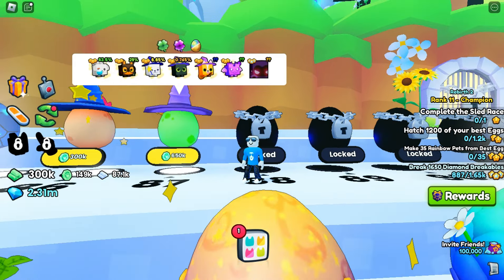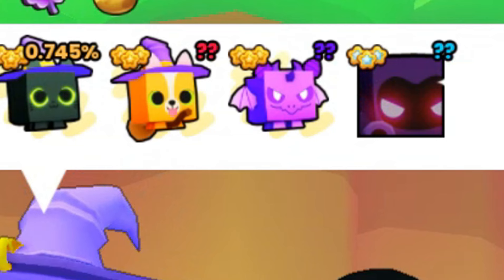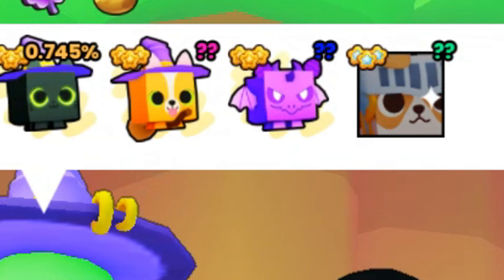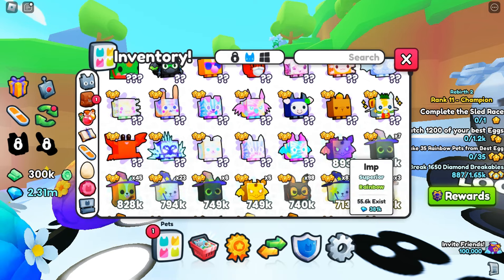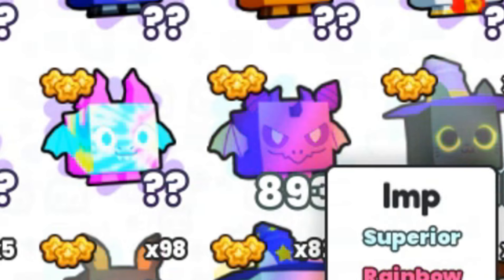You also want to stack up on pets from the best egg right now, which is egg 87. At least try to get some broomstick corgis, rainbow pets, and maybe an imp if you can, because they are both really overpowered pets — this one almost gives 900,000 power.